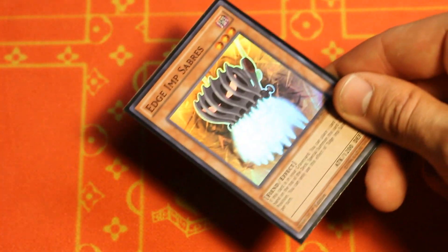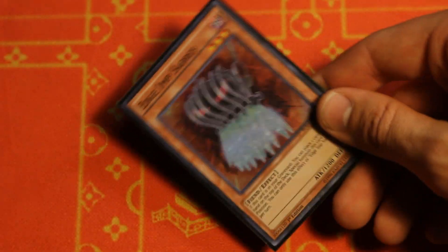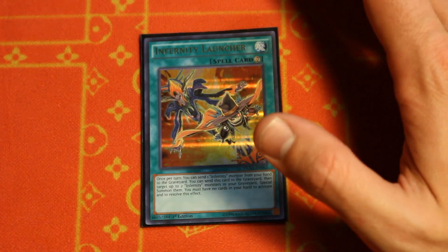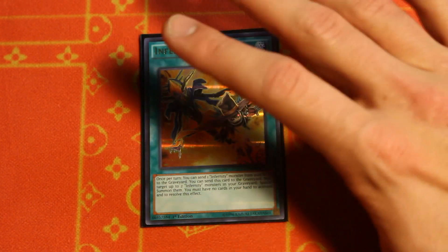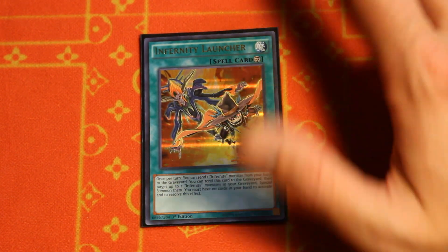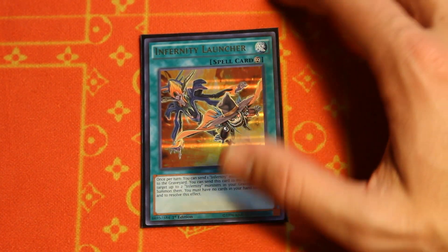Edge Imp Sabres: if you open up too many monsters, it lets you push them back and continue to play through while recurring a level three from grave to make your Cherubini, to make your Leviair, etc. Moving on to the spell cards — we're playing the one Inferno Launcher. Konami, could we get a couple more copies of Launcher too while you're at it? Triple Launcher, triple Archfiend, let's make it even better. But yeah, we play the one Launcher obviously.